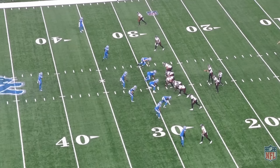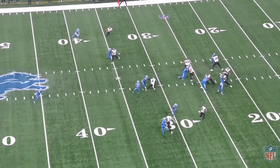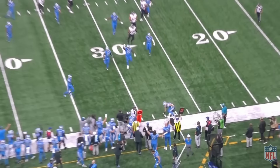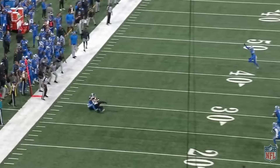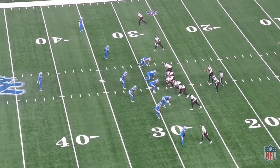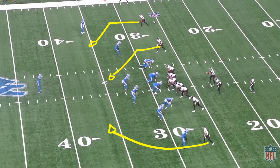First one here, Desmond Ritter, third and three. We're going to run Dragon Lion flat to the back. Catch, tackle, fourth down. This is a really common play in the league — essentially a slant, double slant up here, that's the lion part. The dragon part is the back in the flat. When you have a tight end, you sit him over the ball. That's kind of how it looks on a piece of paper.